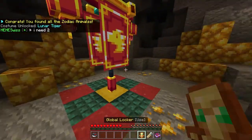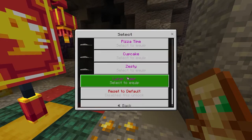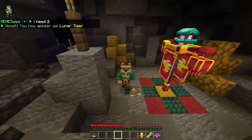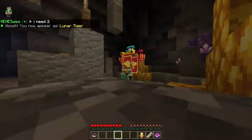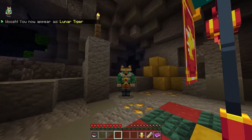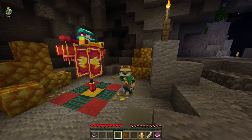So now we can open our locker and equip the costume — it's super cool guys! I put it on and whoa, this is super cool. I love this costume. You guys need to get this costume because it's going to be gone in a little bit, so you want to get this as soon as you can. That's going to be it for this video, thanks for watching, see you guys later!